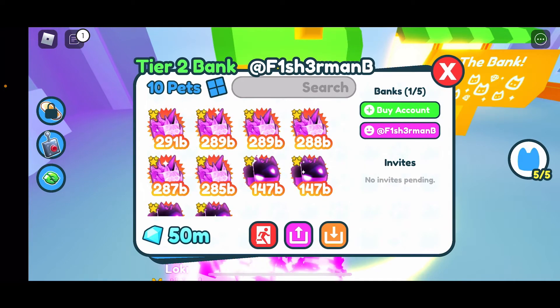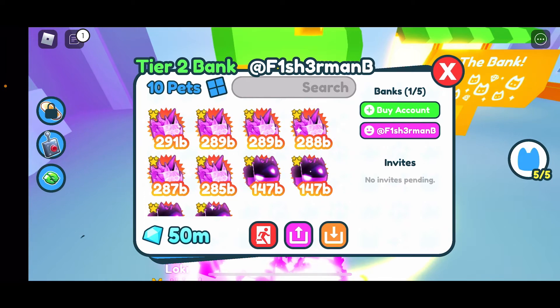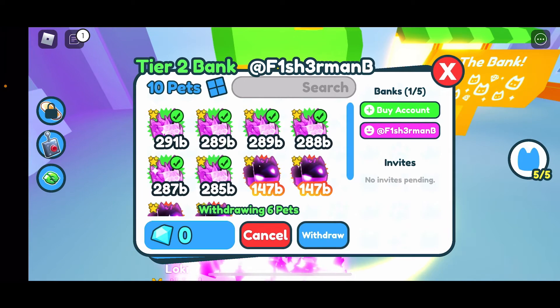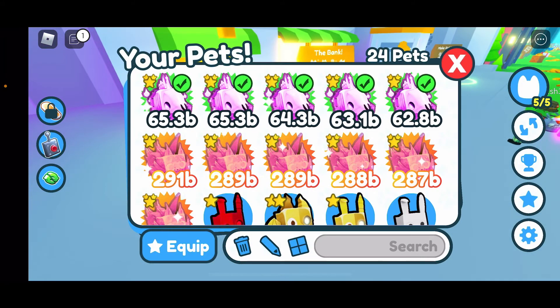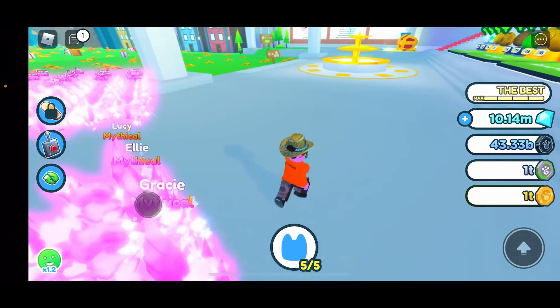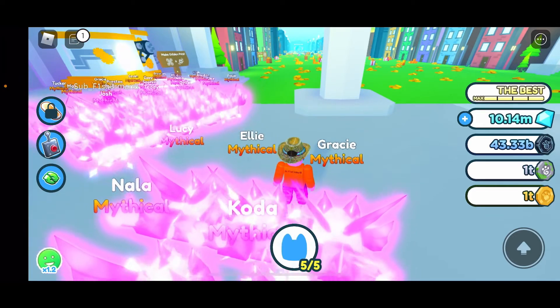There's an invite - do you want to accept this invite? Yes - success, you are now a member. Banking buddies completed! So I don't need to buy an account if I get invited to somebody's account - that's good to know. If you get invited to a bank, you don't need to buy it. So we can withdraw some pets - withdraw yes, success - and then equip them. Now I've got six good pets!